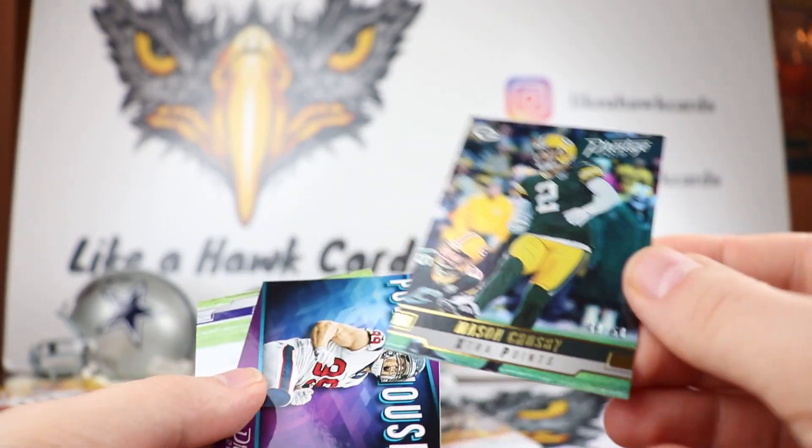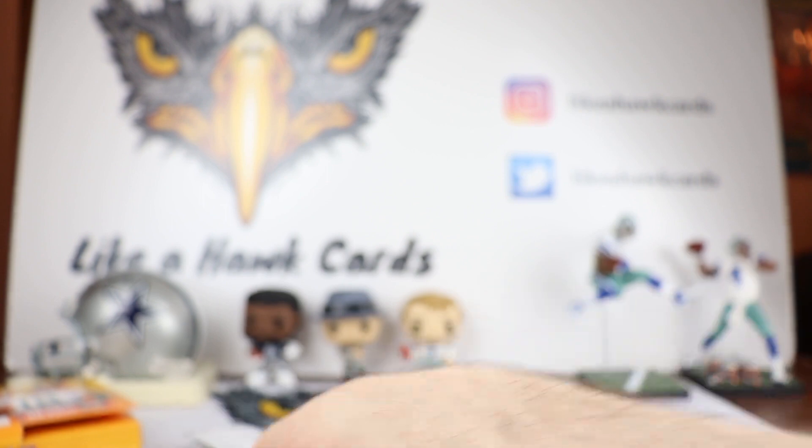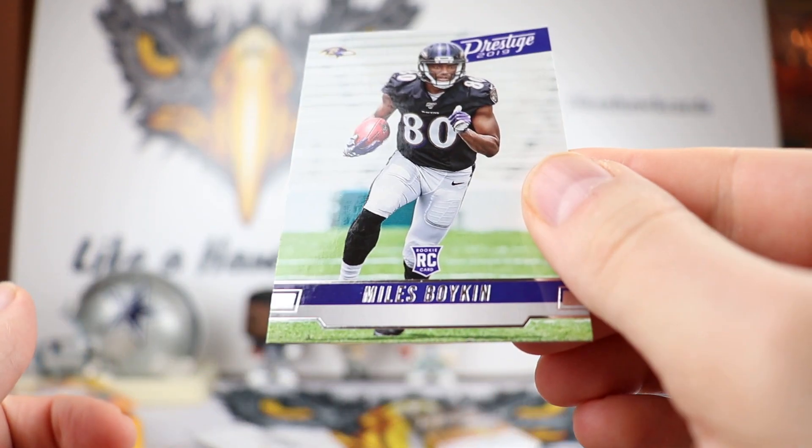Another numbered card — this is Mason Crosby to 50, 49 out of 50. Powerhouse insert, JJ Watt. Nice-looking insert. And Miles Boykin to round out that pack.